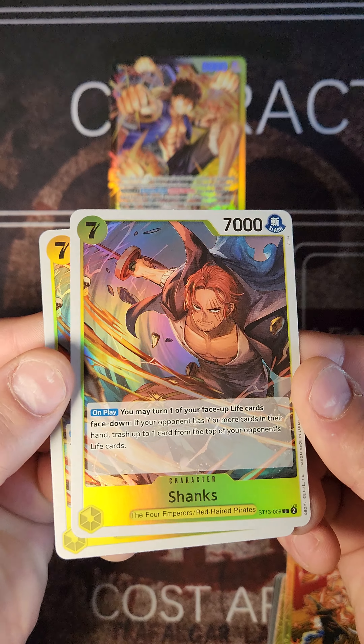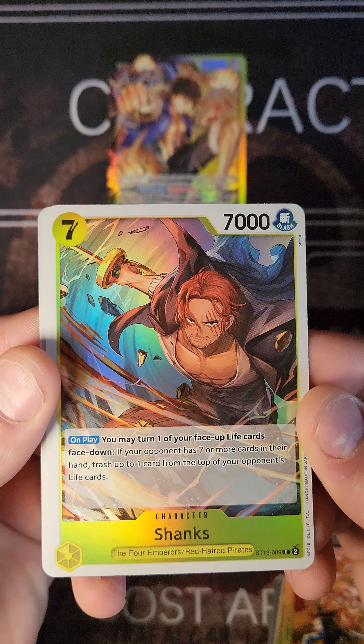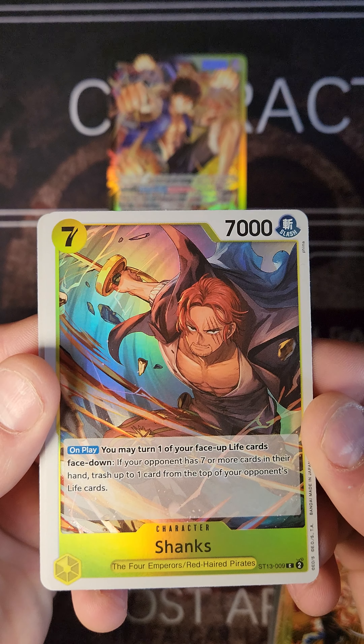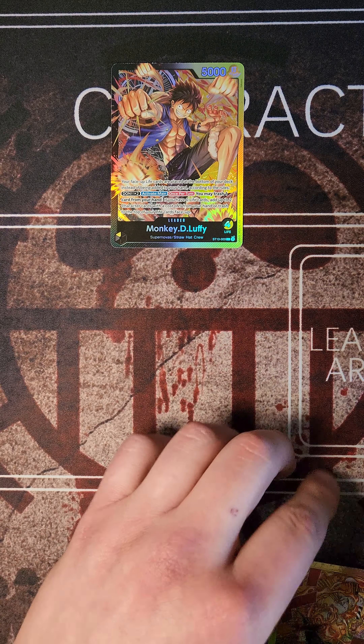We're playing the 2 Shanks here. On play, you may turn 1 of the face up life cards face down. If your opponent has 7 or more cards in their hand, trash up to 1 card from the top of your opponent's life cards. Big strong Shanks right there.